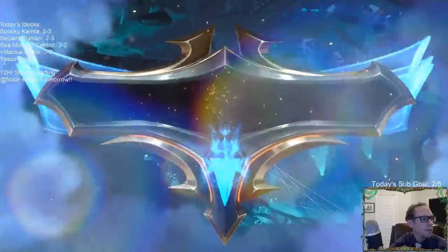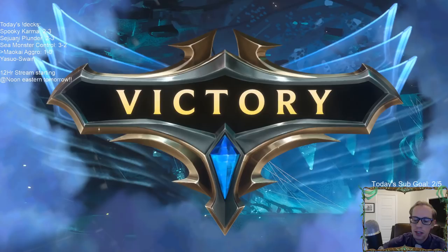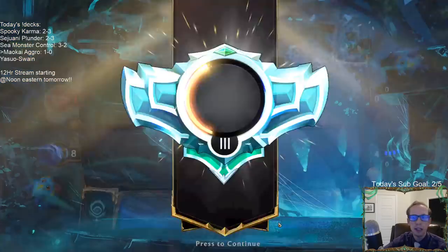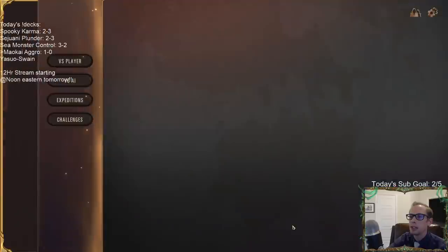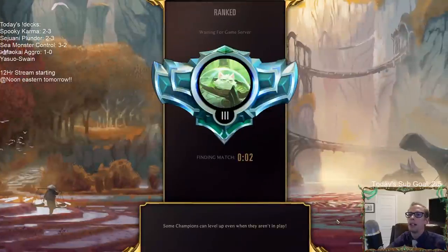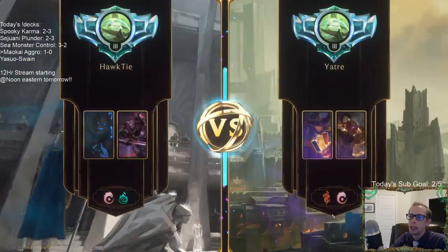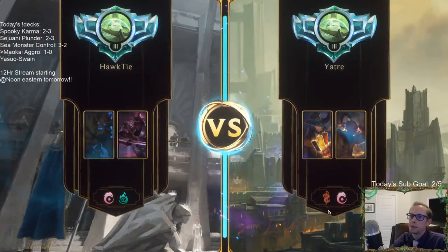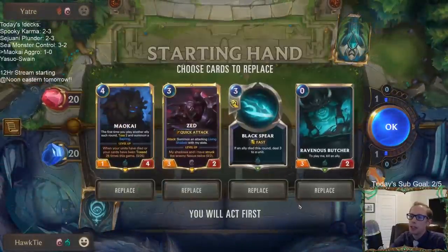I guess they just didn't have anything else — they're trying it out to see what happens. That's a good first game win against a really good deck. They had a strong hand: turn two Eye of the Dragon, turn three double Mystic Shot removal, and getting a Draggling. They had a good start. GG — it was the Undying and then Rekindler bringing back Zed.